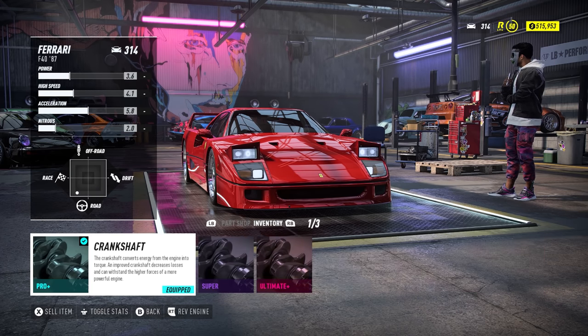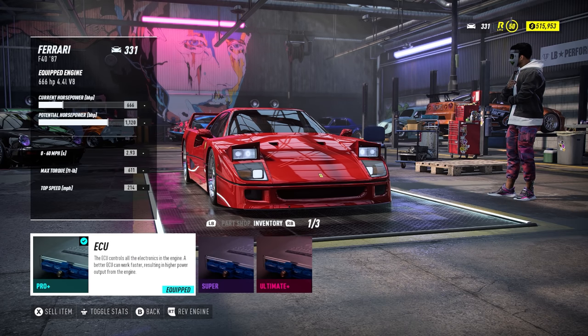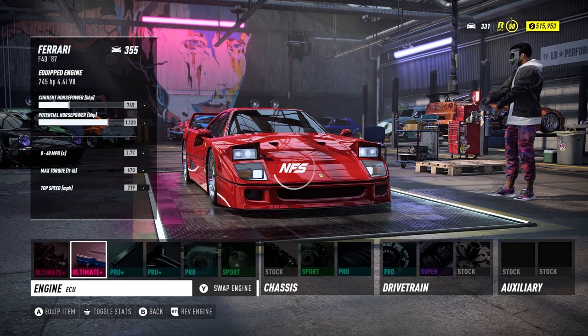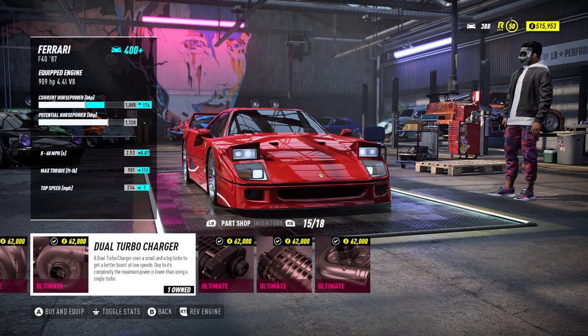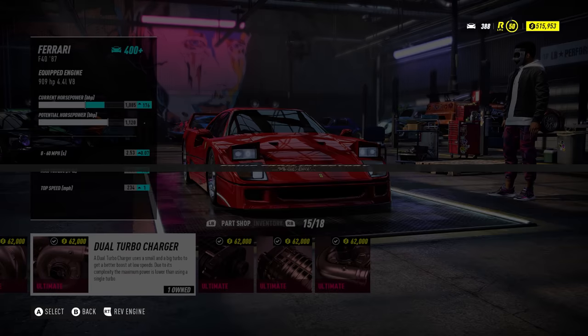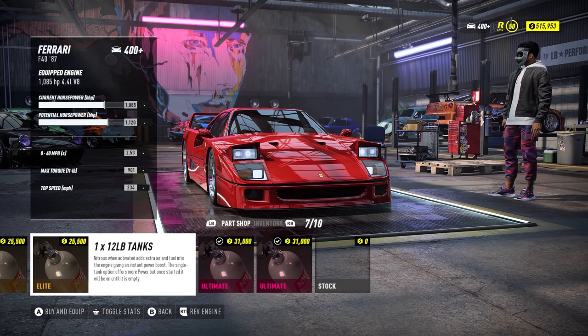Ultimate plus parts straight into the car — it's got potential of 1120 horsepower. If I want a better 0-60 and more torque it would be the dual turbocharger. I'm not sure, I might change that — we'll come back to that eventually.